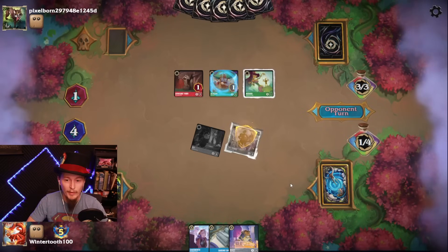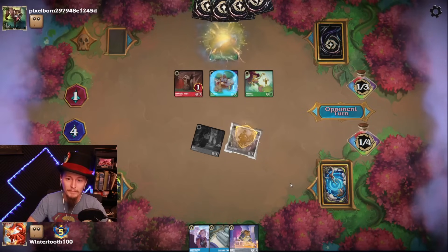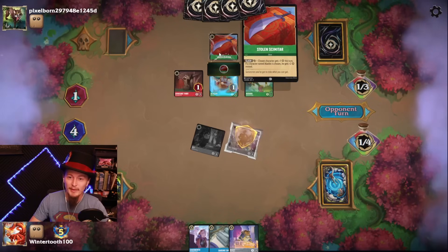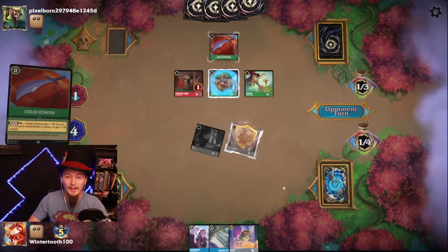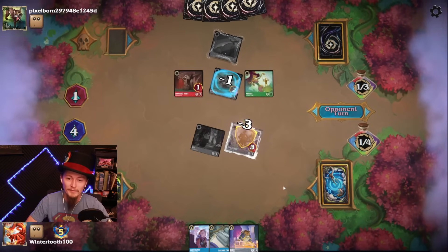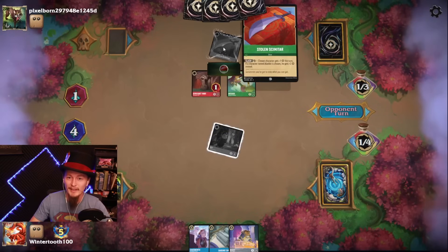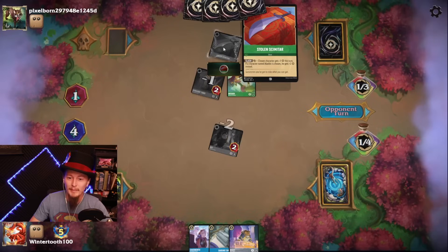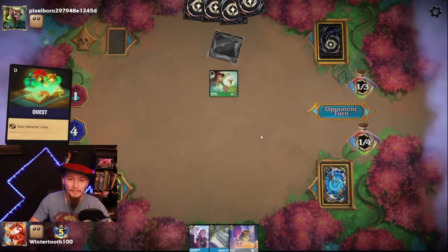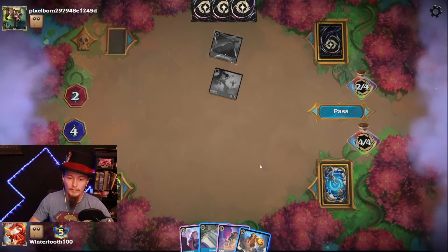If he survives, I think we go Cogsworth. This just boosts the attack of Aladdin — yeah, plus two attack. It's just enough — he can trade his Aladdin. Scimitar! Wow, you don't see that. Why does Scimitar have Evasive? That is weird.